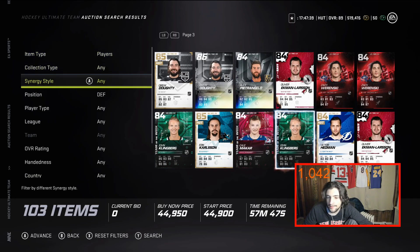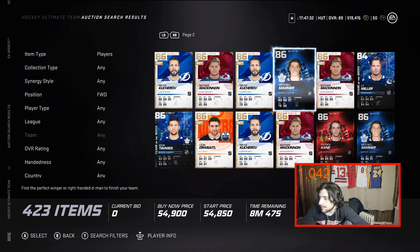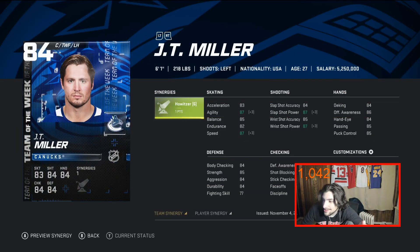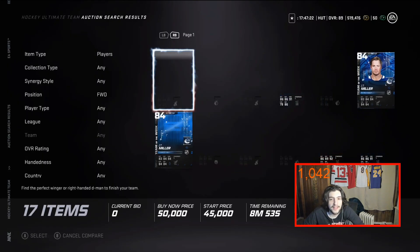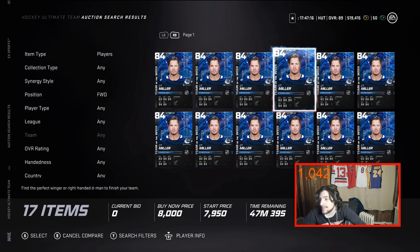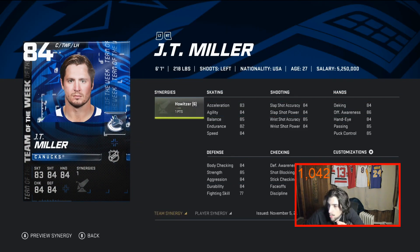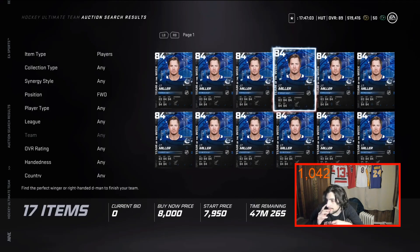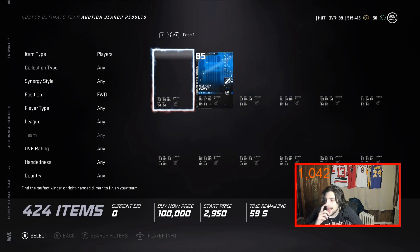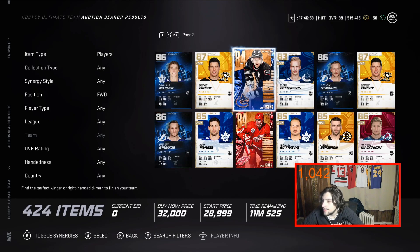Back to some forwards. JT Miller is lowkey underrated — he's got Howitzer so his shots are improved and his speed is good. He looks to be under 50k. At 6'1" with Howitzer and 84 speed, I absolutely recommend JT Miller. Trust me, that is a very very good card. JT Miller is a steal. This has turned into a great value cards video — there are just so many good ones.